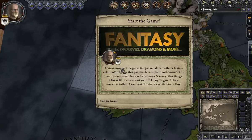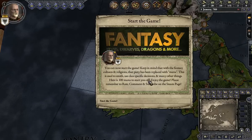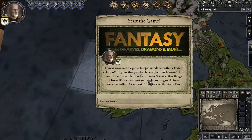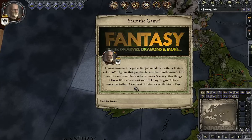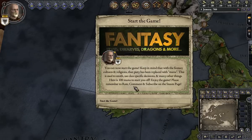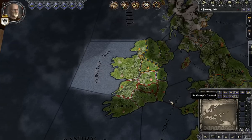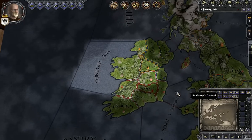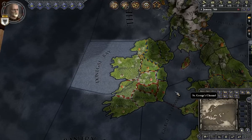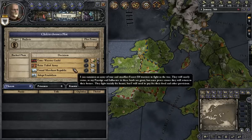So here we go — you can now start the game. Keep in mind that with the fantasy cultures and religions, piety has been replaced with mana. This is used to smith, use class-specific decisions, and many other things. We get 100 mana to start off. If you like this, obviously follow mine, go on YouTube and follow Jordan, and also go on Steam and rate up his mod — he would greatly appreciate that. A lot of the guts here stay the same as vanilla Crusader Kings 2; where it all changes is in the intrigue, and you can see right off the bat all the different things we can do.